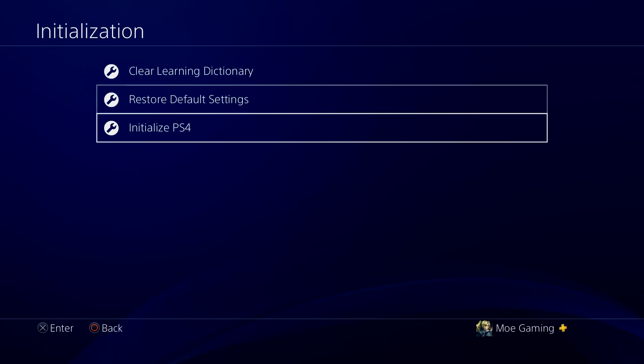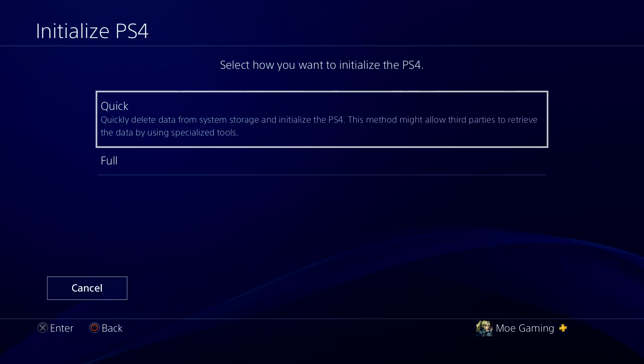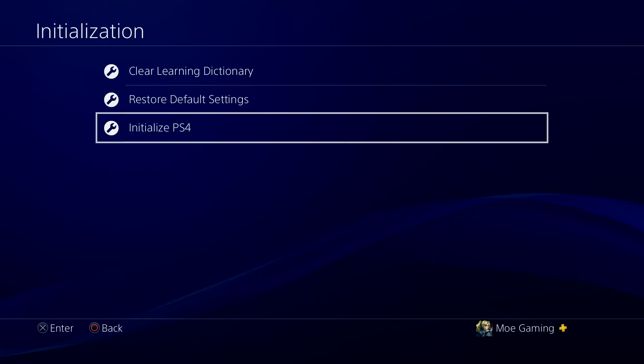If you wanted to reformat your console, that's the Initialize PlayStation 4 option, which you can do Quick or Full — a couple of different options there.